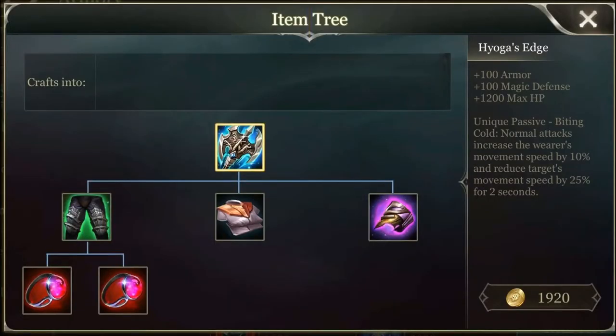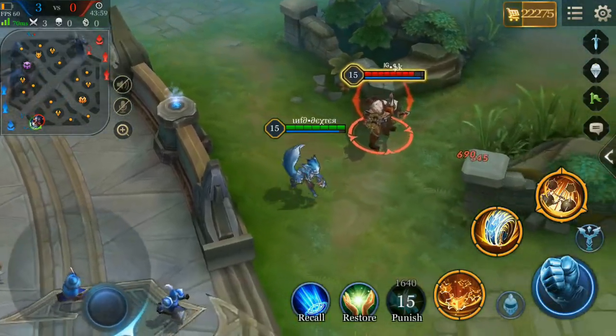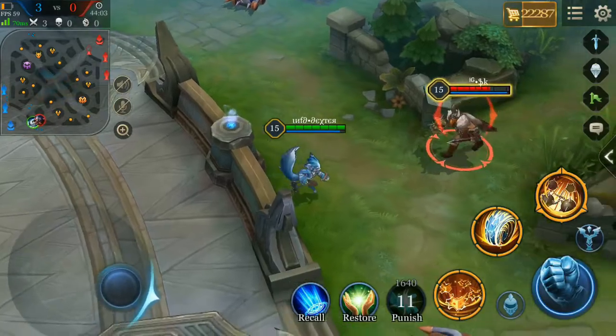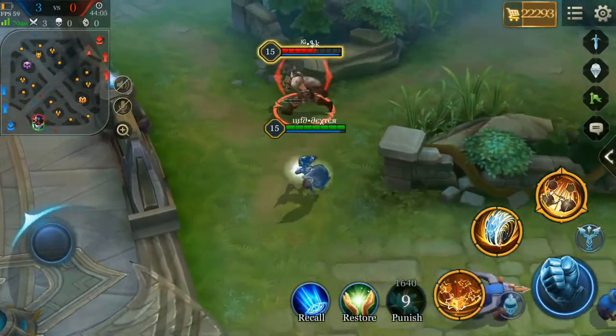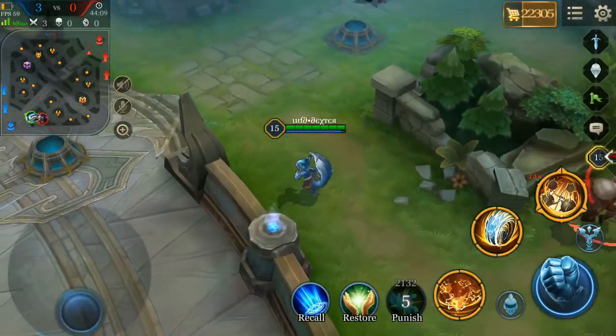Hyoga's Edge is also known as useless edge. It provides 100 magic defense, 100 armor, and 300 max HP. It also increases movement speed by 10% and reduces target movement speed by 25% for 2 seconds. Sounds good on paper but doesn't work — there are better defensive items with better passive abilities. Just don't build this one.